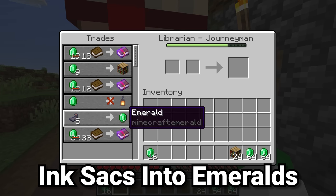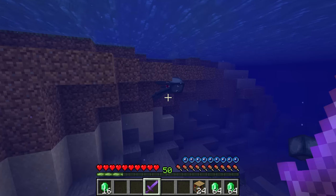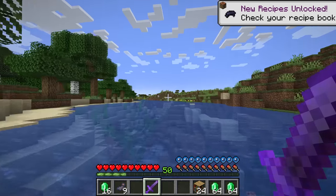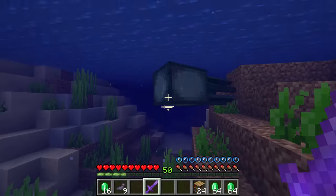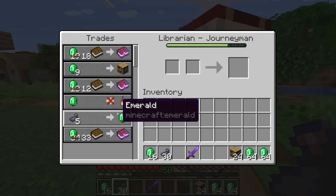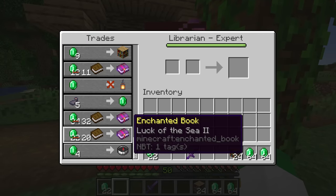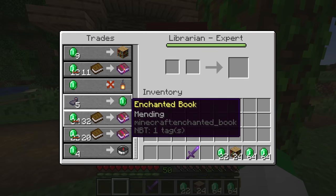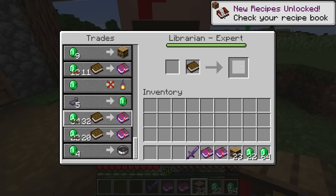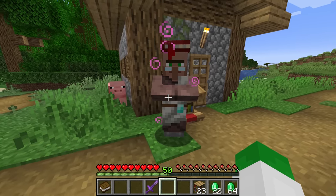We're not quite done with the librarian, because some librarians have the five ink sacks for one emerald trade. Early game, this is absolutely a fantastic source of emeralds — squids are really prolific, and getting a large number of ink sacks should prove to be no problem at all since basically every ocean and river is full of them. By just bonking a couple of squids, we already have 30 ink sacks, and only five of them turn into one emerald. With discounts, that's only one ink sack for one emerald. Late game this can also be decent, as you might randomly unlock enchanted book trades like mending, and if you have a guardian farm you'll also get a ton of ink sacks there.